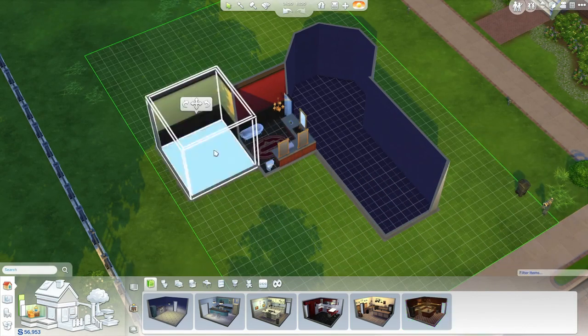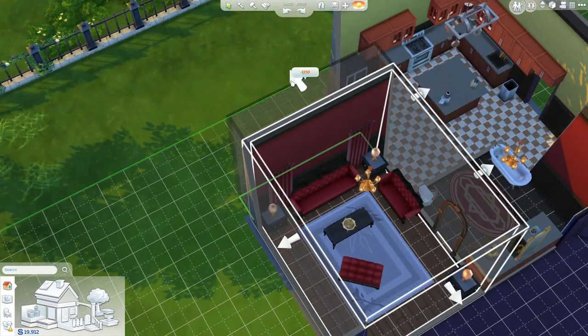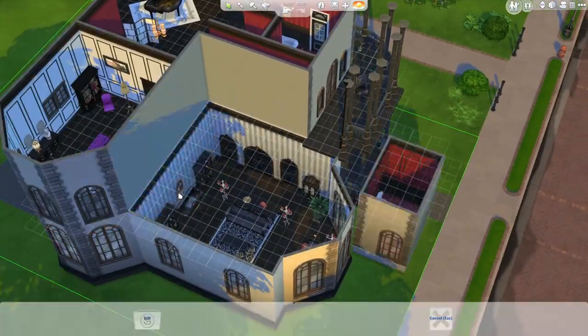To suit the Goth's traditional tastes, I'm going to choose rooms from the Queen Anne style. As I resize rooms, the game will intelligently adjust the placement of furniture and walls. You can see just how quick it is to create homes in The Sims 4.